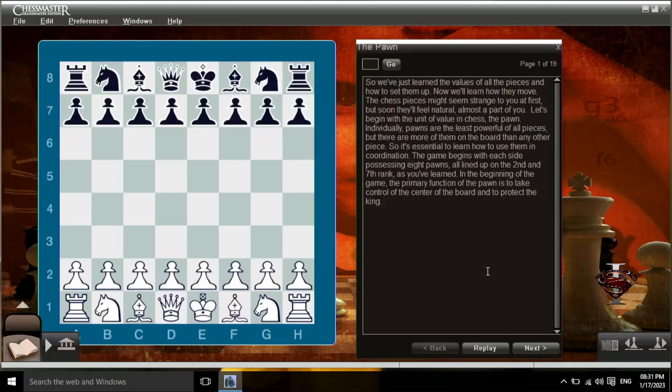So we've just learned the values of all the pieces and how to set them up. Now we'll learn how they move. The chess pieces might seem strange to you at first, but soon they'll feel natural, almost a part of you. Let's begin with the unit of value in chess, the pawn.